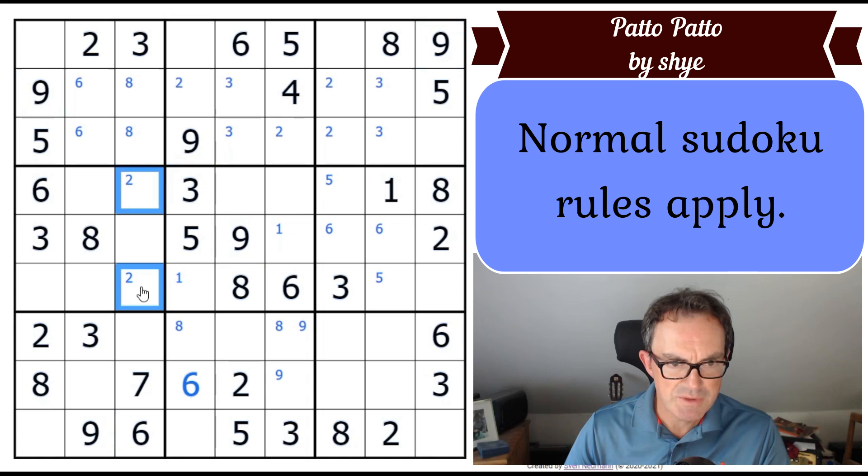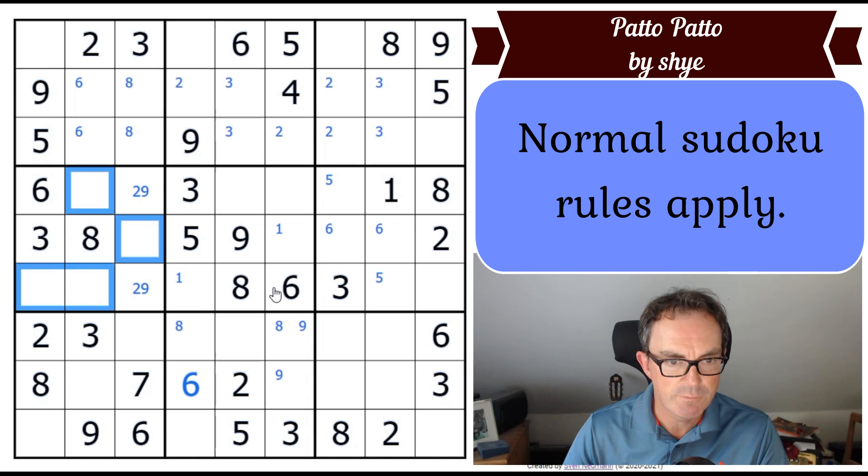Is that a two-nine pair I've just discovered? Let me double check — yes, that looks good. You can see these two cells in box four are the only places that two and nine can go in the box. So no other digit can go into these two squares, and we know the rest of this box needs to have one, four, five and seven in it. That might allow us to pencil mark more — no, I don't think it does.